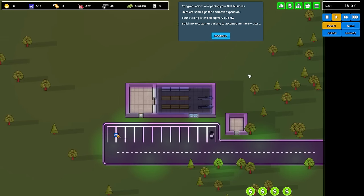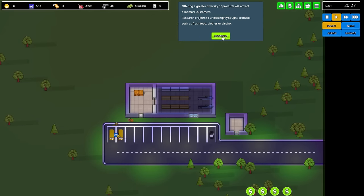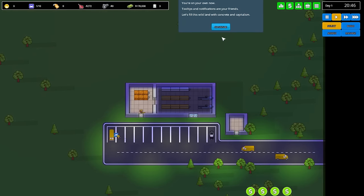Congratulations on opening your first business. Here are some tips for a smooth expansion: your parking lot will fill up very quickly, so build more customer parking lots to accommodate more visitors. The default store opening hours are unambitious — manage your store to open earlier and close later, and you'll need to hire cashiers to work those hours. Offering a greater diversity of products will attract a lot more customers. Research projects to unlock highly sought products such as fresh food, clothes, or alcohol. Finally, having multiple businesses will make your customers stay on site and spend a whole lot more — research and build restaurants, bowling alleys, and movie theaters to be the number one destination for nearby shoppers. Now we're basically left to the wolves.